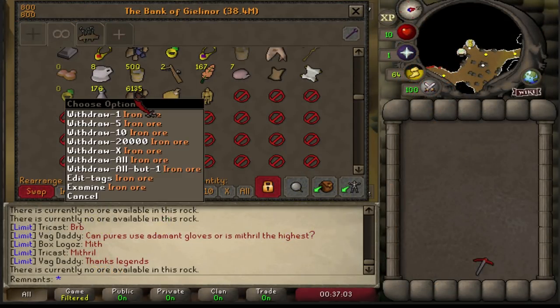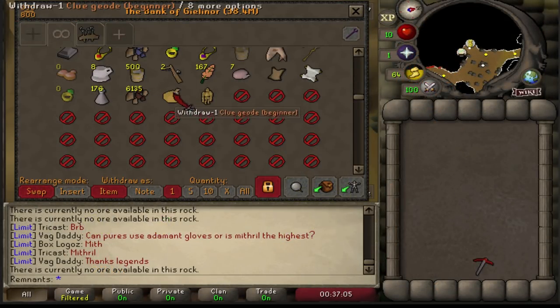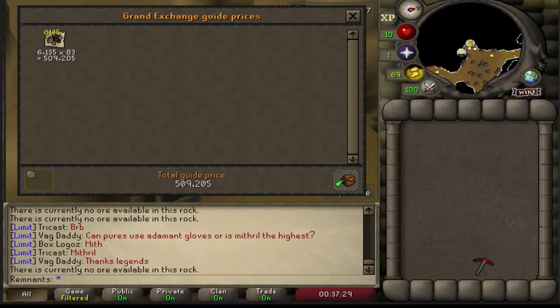To truly perfect the fashionscape, I had to finish off the mining gloves to mesh with the castle walls armor, which took me around 5-6 hours to get.